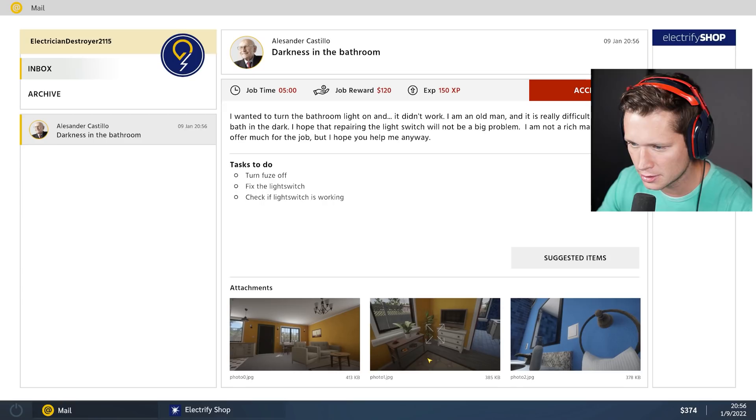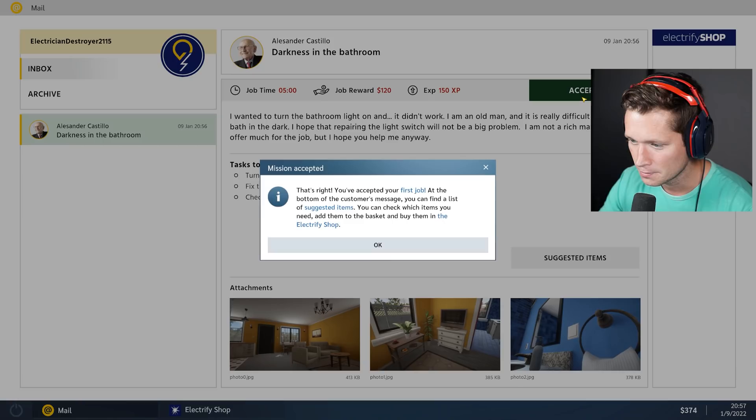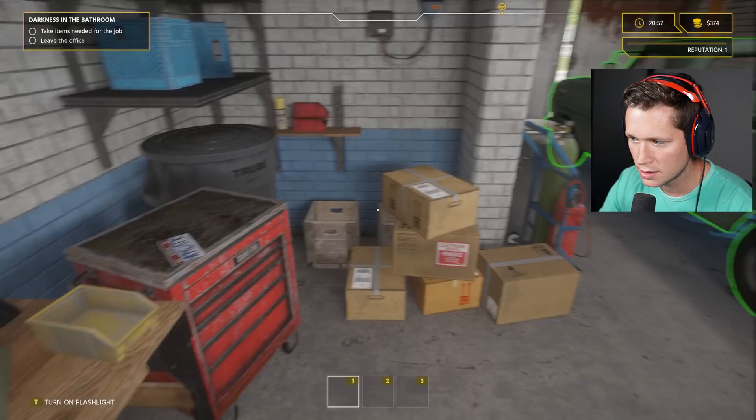The inbox is where all our messages show up. You can also go to the shop to find supplies, tools, cables and everything else. Our first job: Alisander Castillo — 'Darkness in the bathroom.' Five minutes, 120 bucks, 150 XP. 'I wanted to turn on the bathroom light and it didn't work. I'm an old man, it's really difficult to take a bath in the dark. I hope the repair won't be a big problem.'